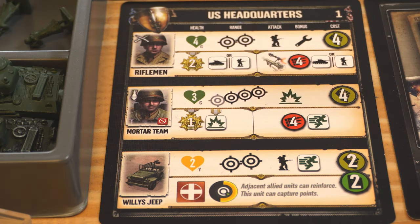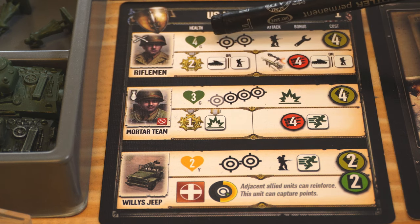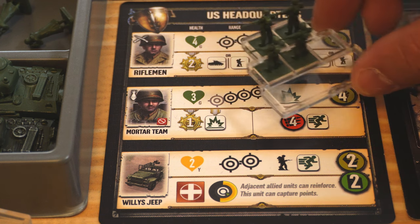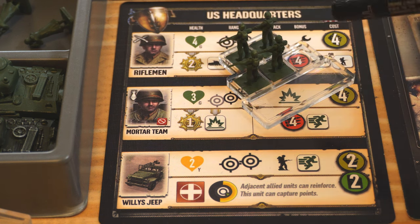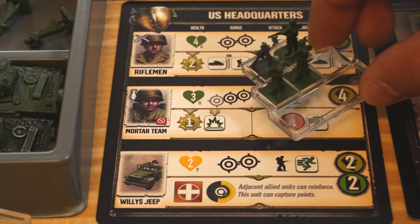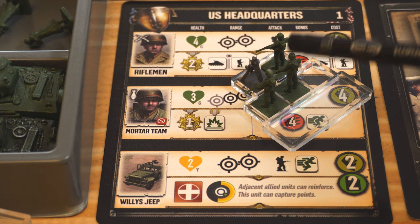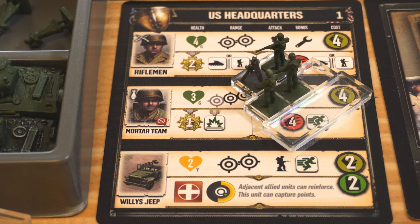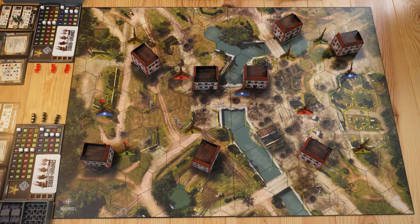Since the US recruited a riflemen team — we can see the number four inside the green heart — they will take a small plastic tray and put four units on it. Since they also recruited a mortar team, they'll take another tray and put three units on it, as indicated by the number three inside the green heart, and add the mortar miniature. Going back to page 10 in the mission booklet, we can see that this map has two spawning zones.